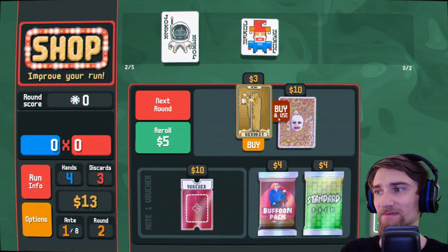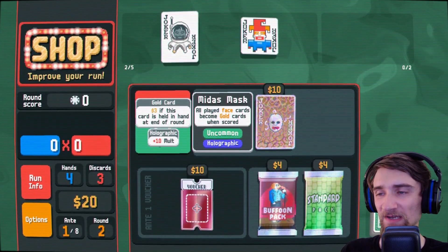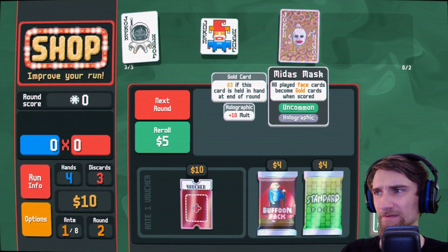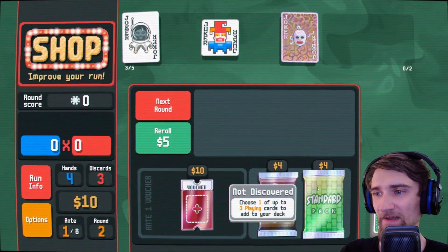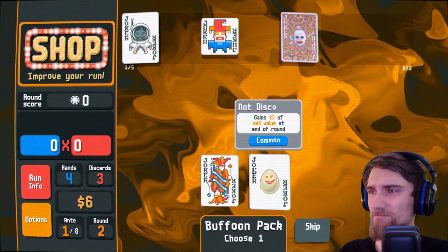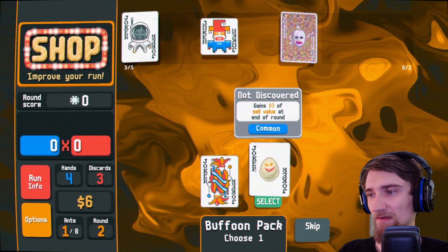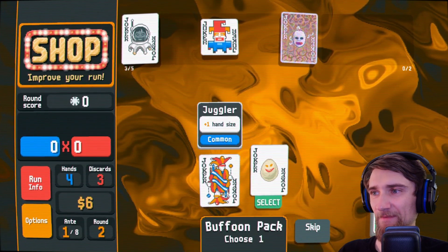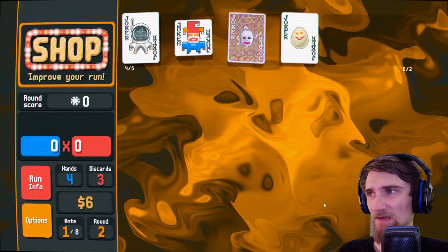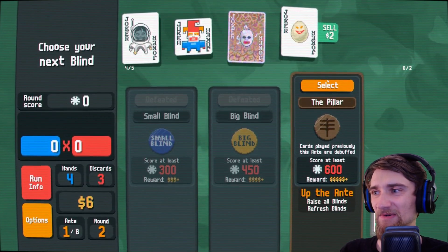Doubles money — why would I not? There you go, thanks for the cash. All played face cards become gold cards when scored. It's holographic too — plus 10 multiplier. Worth it. And I can get some more jokers. Evil-looking egg — gained $3 of sell value at end of round. Plus one hand size, but I'd have to hold that... it's not worth it. I'll keep that guy and then sell him later, build up the sell value.